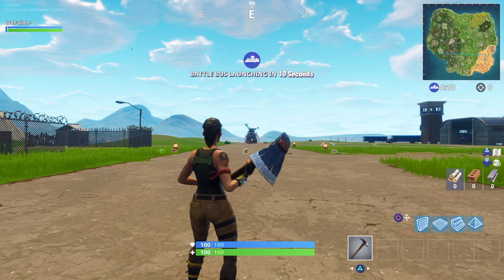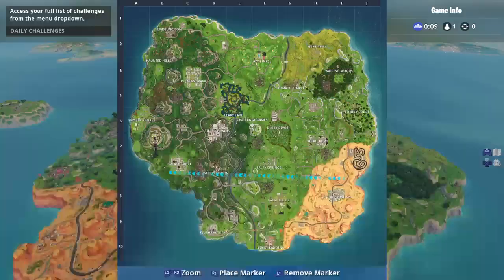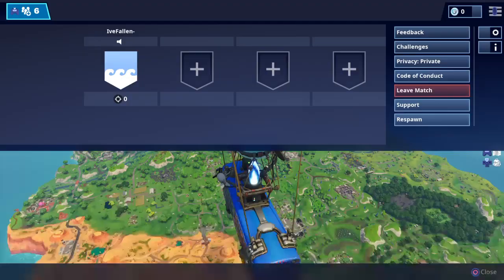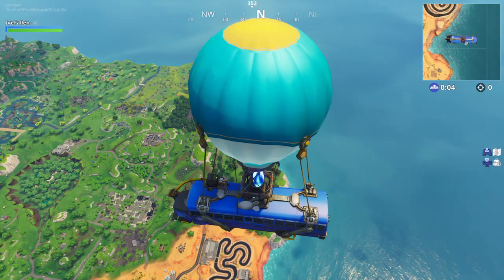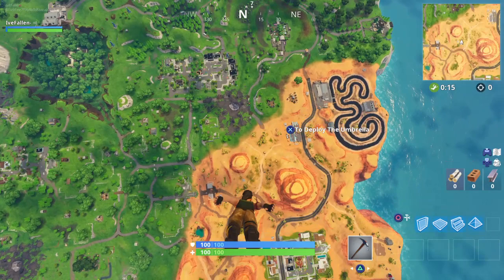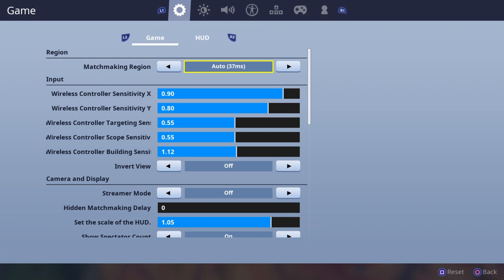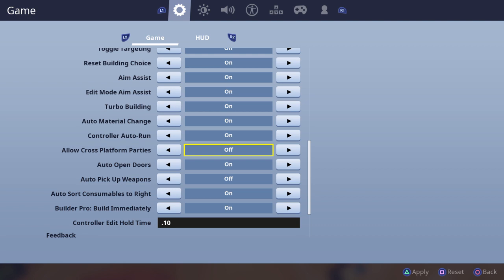You basically have to get a shadow stone, and you have to respawn really quick right after it. It only lasts for a little bit — once you die it disappears and you have to redo it. It's kind of hard to do. You also have to go into your settings, scroll all the way down to where it says 'allow cross platforms' and turn that off and apply that.